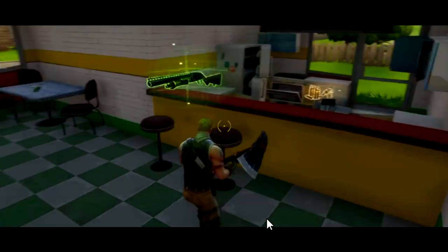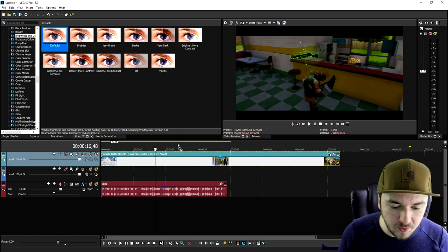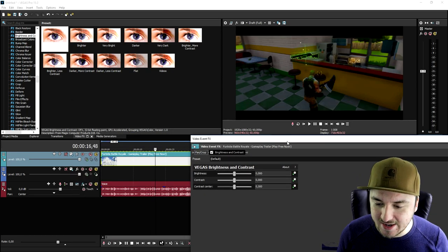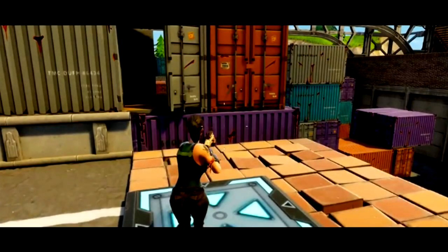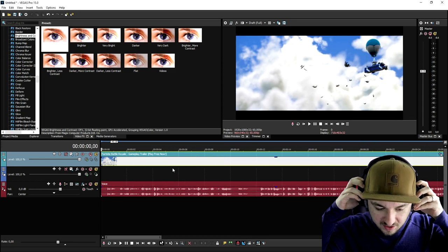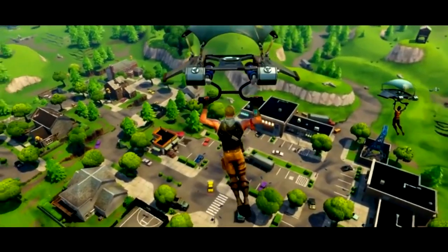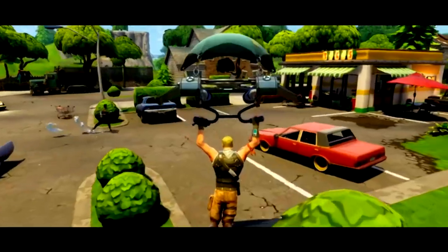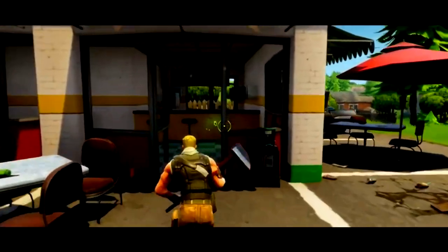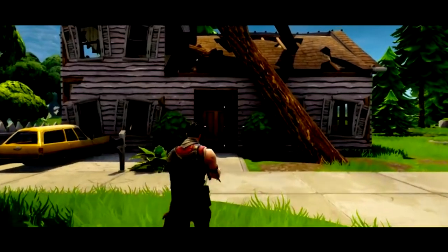We're going to add some black bars — we'll make sure one icon is unchecked and the other is checked, then drag it down until we have those black bars, creating that nice cinematic look. To really finish it, we're going to go to video effects and scroll down until we see brightness and contrast, then drag the default one on top of the clip and add in a little bit more contrast. Adding contrast makes an awesome difference and the footage is looking very very nice.